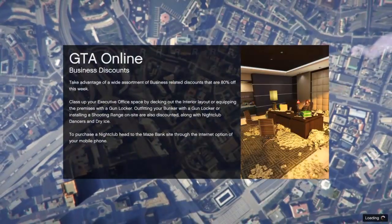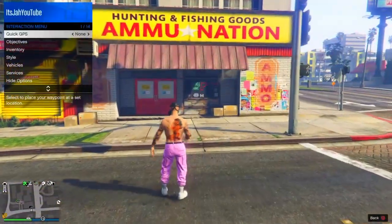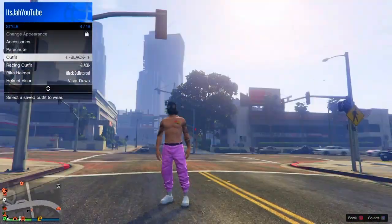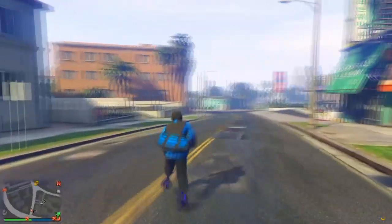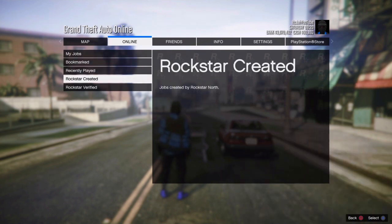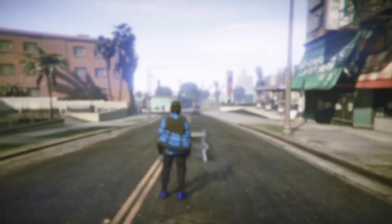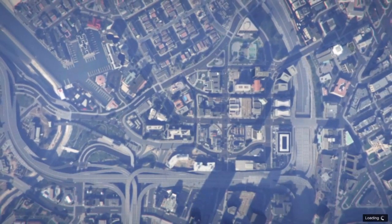Once you load back into GTA Online, equip the outfit that has the belt on it that you want to merge over to. From here, once you've equipped the outfit with the belt, press your pause menu, go to Online, go to Jobs, Play Job, Rockstar Created, go to Versus, and start up the only mission there called Road Game.